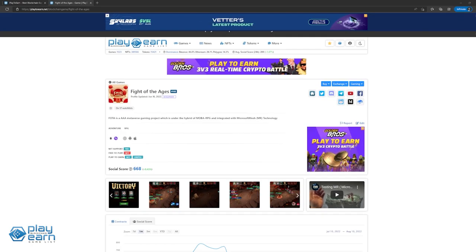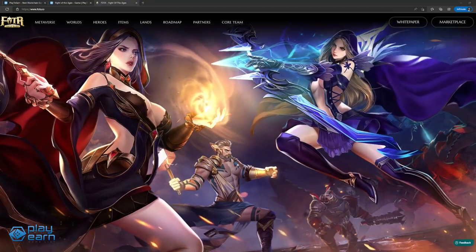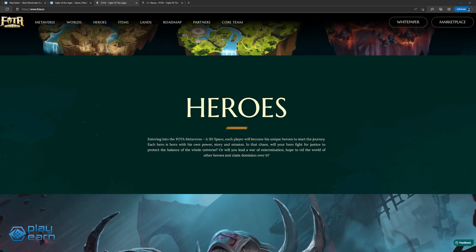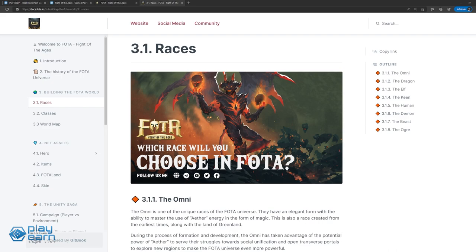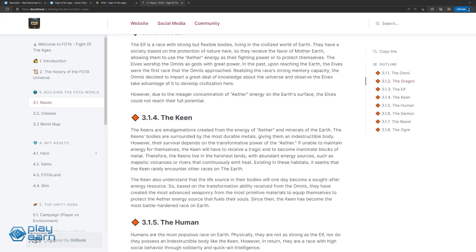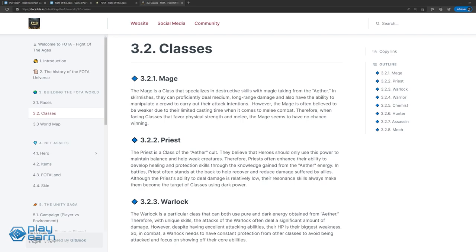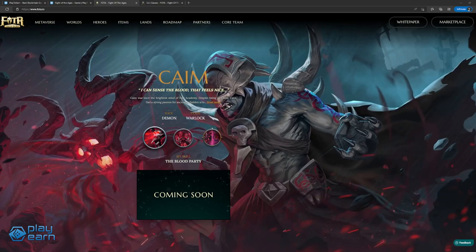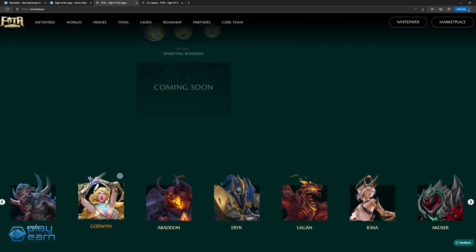The last game on our list is Fight of the Ages. Fight of the Ages is a AAA metaverse gaming project that is a hybrid of MOBA and RPG, integrated with Microsoft Mesh technology. Players use their heroes empowered by abilities and items to fight enemies in campaign and earn rewards. Heroes have a race — their origin — and a class — their fighting style. Examples of races are Omni, Dragon, Demon, Elf, and Human. Examples of classes are Mage, Priest, Warlock, Warrior, and Chemist. All heroes have three skills they use in combat, with example heroes including Kame, Godwin, Abaddon, and Eric.